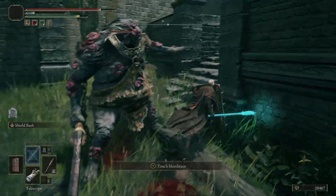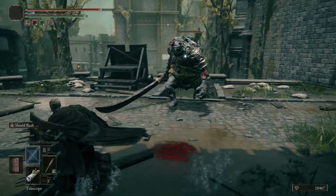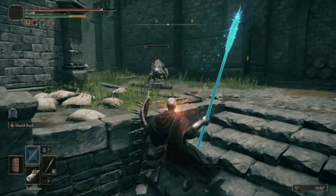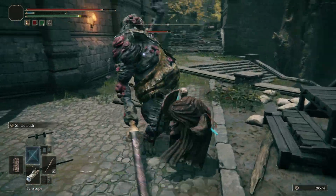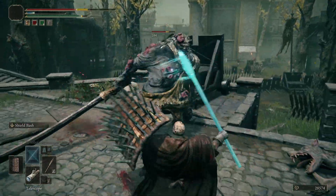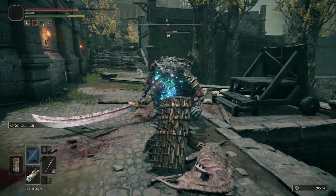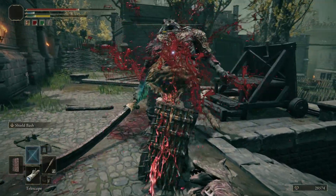The nice thing about this enemy is that he doesn't go up these stairs — he has a hard time going up and down them, usually goes around. There we go, he's dealt with. He's covered in all these stumps, almost like he's had horns that were sawn down to the base of his flesh — like Margit the Fell Omen that we saw earlier.